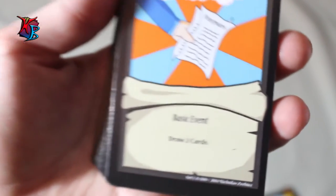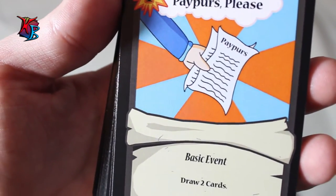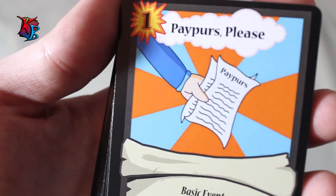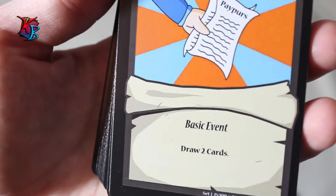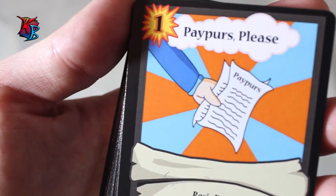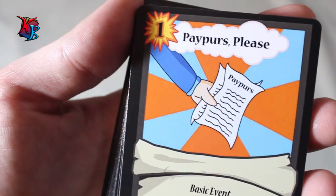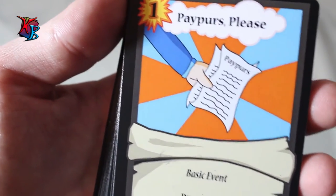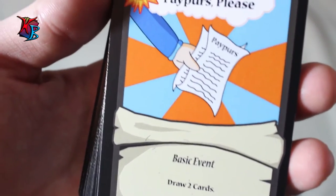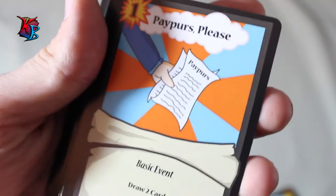Papers Please is a one-action-cost basic event card that lets you draw two cards. As mentioned, Smart Soil can mimic this with the shovel, but Papers Please doesn't require the shovel — it's a more straightforward version. Just like Rush of Sugar, this is a card that can be played in pretty much every deck and is just a tempo gainer down the line.